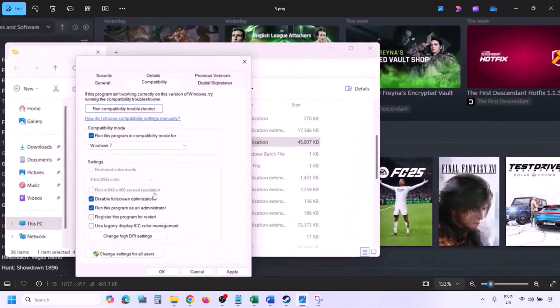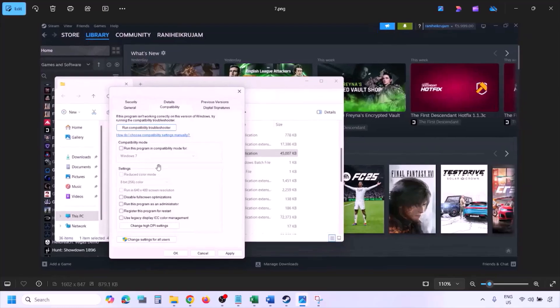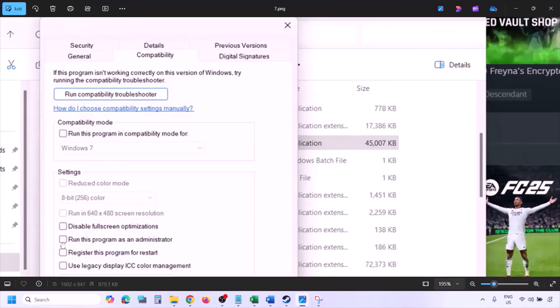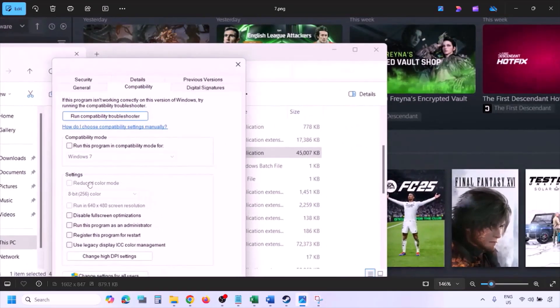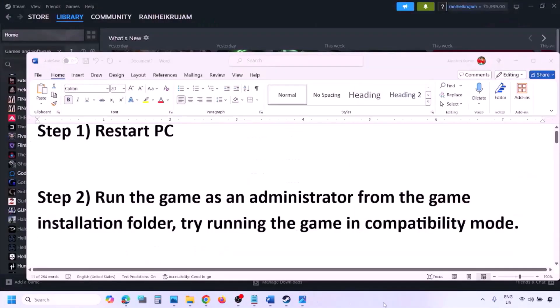If after putting a check on all these boxes it's still not working, uncheck all the boxes, hit Apply, click OK, and follow the next step.